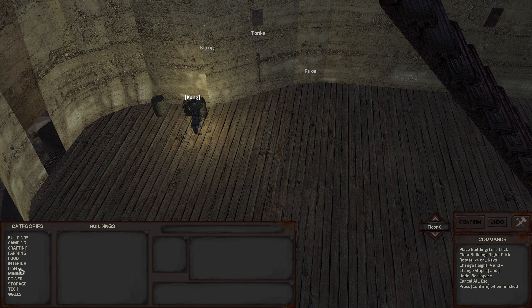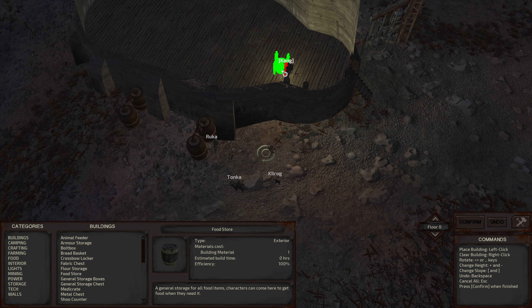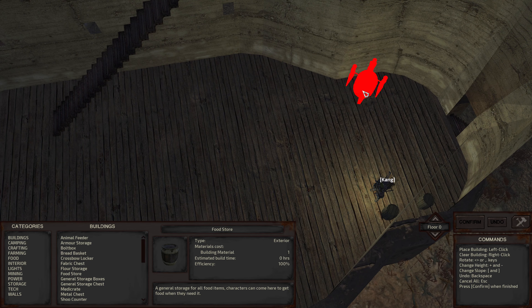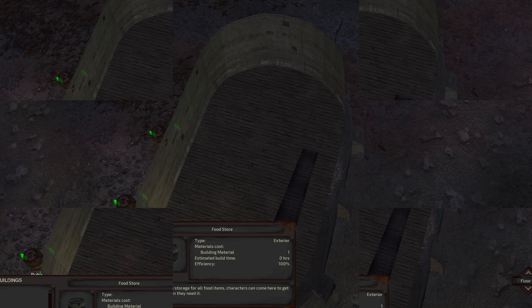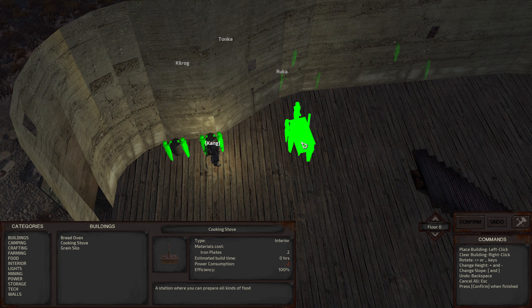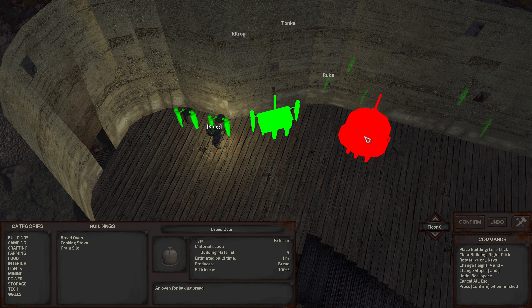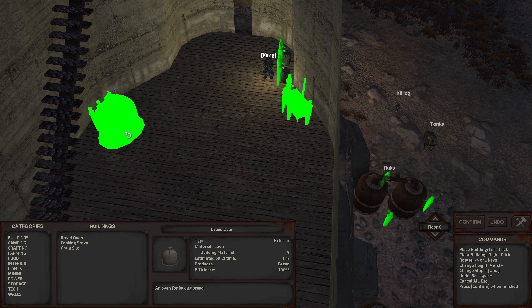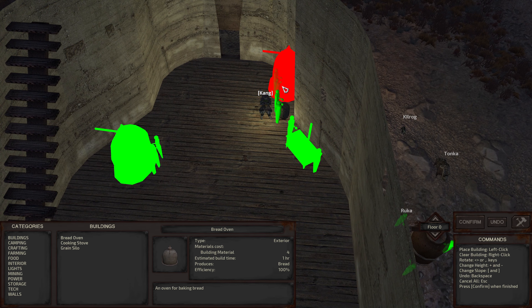The next thing I want to do is build another storage container for food. I'll put the kitchen first — cooking stove. I want the cooking stove right near the meat storage, right in the middle there. Bread oven is going to be right next to that on the other side. So we got storage meat, then the cooking stove and the bread oven.